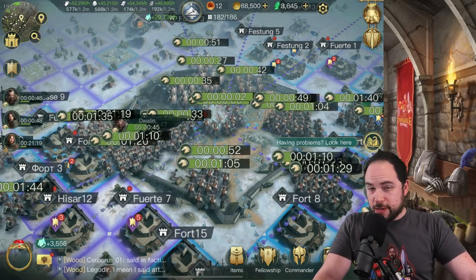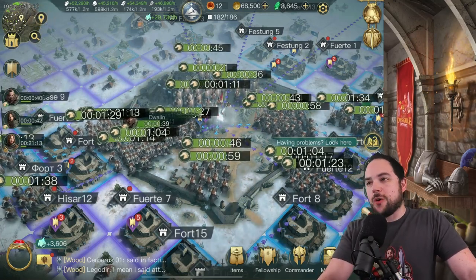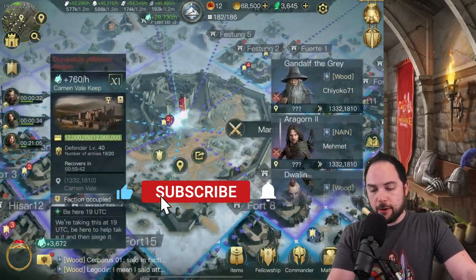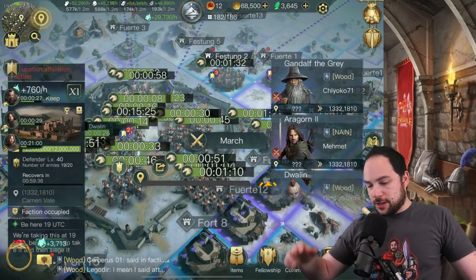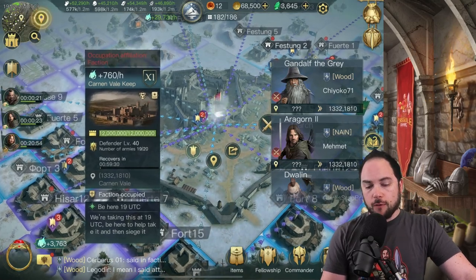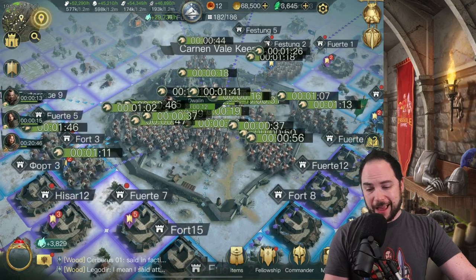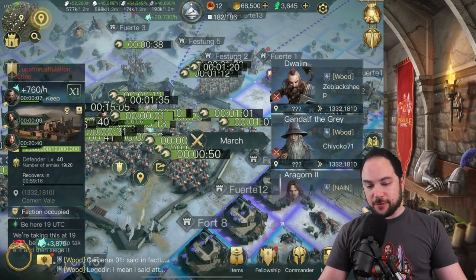After we defeat the armies here, we need enough siege power to take down the durability of this structure, which is a very large number. You can see all the different marches attacking off to the side. My marches are on their way — I hope I land in time. There are 20 defending armies at level 40, which is pretty rough, and then 12 million durability on this thing before we actually take it. Yikes.